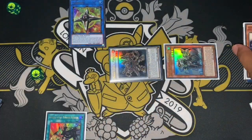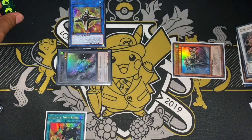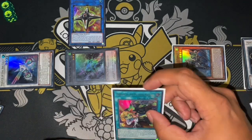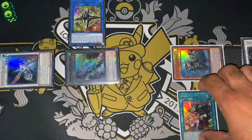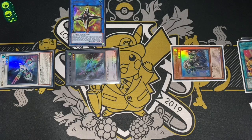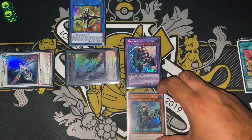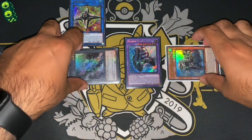We synchro summon for Metal Marshal and his effect summons out a tuner — White Beard again. Because O-Lion was sent to the graveyard we get our Level 3 token. We use the last link token and Metal Marshal to summon Herald. Now this is where it changes: instead of going into Dawn Dragster, we use Emblem of the Plunder Patrol, equip it to White Beard. Because we have a LIGHT on the field we can use Emblem's effect — send it to the graveyard to summon Plunder Patrol Ship Leese, and White Beard gets equipped to it.